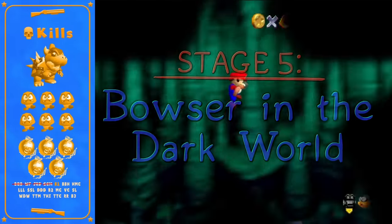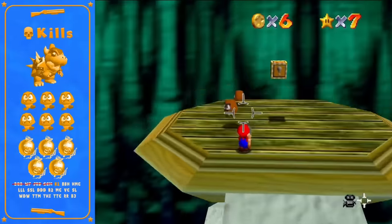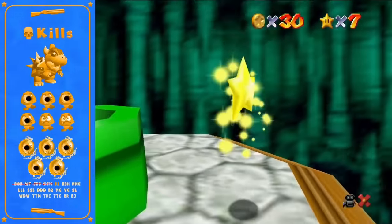Next is Dark World featuring six Goombas and five amps. The shotgun allows for some very cool routing for the eight red coin star. It is possible to get unlucky and have one of these Goombas spawn out of bounds, which would force you to reload the area.